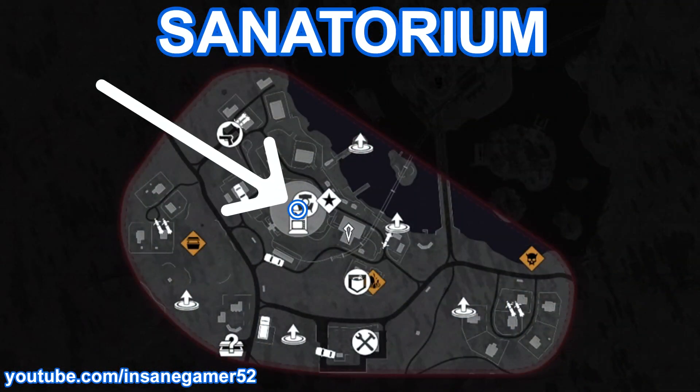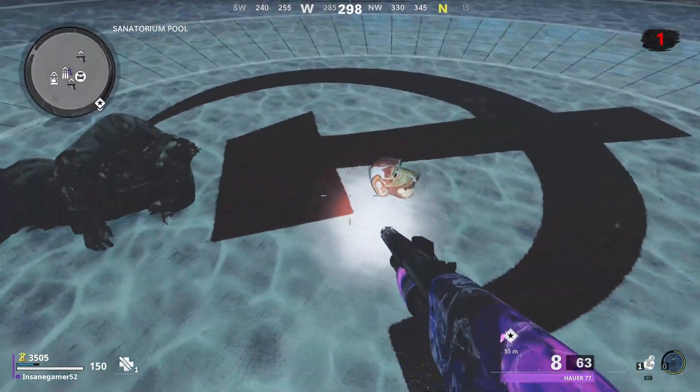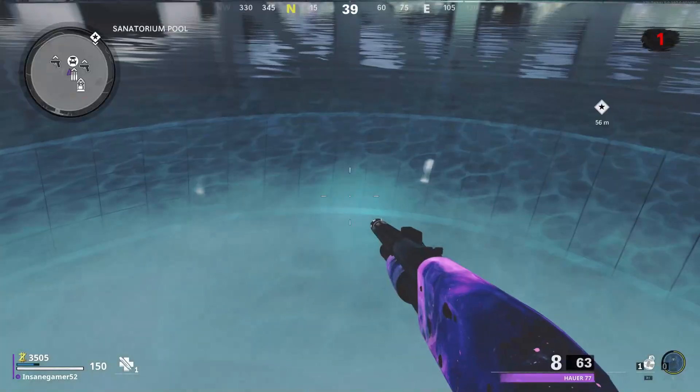And here's the final location of the Monkey Mask on Sanatorium. Head to the bottom of the Sanatorium building, and it will be underwater in the middle of the pool. Do not.